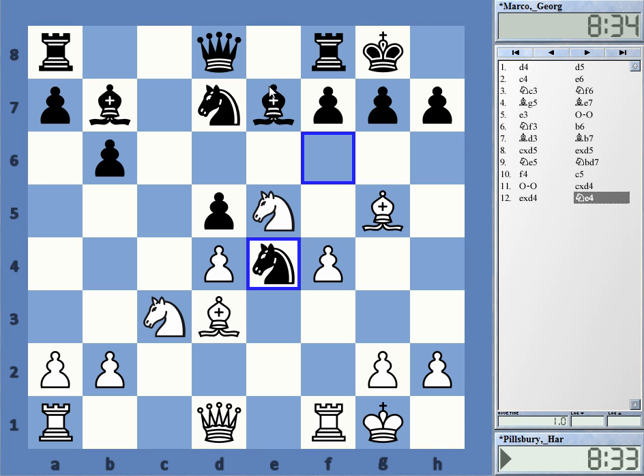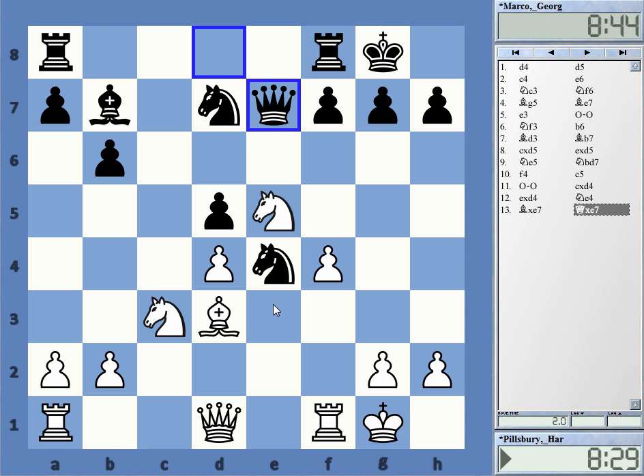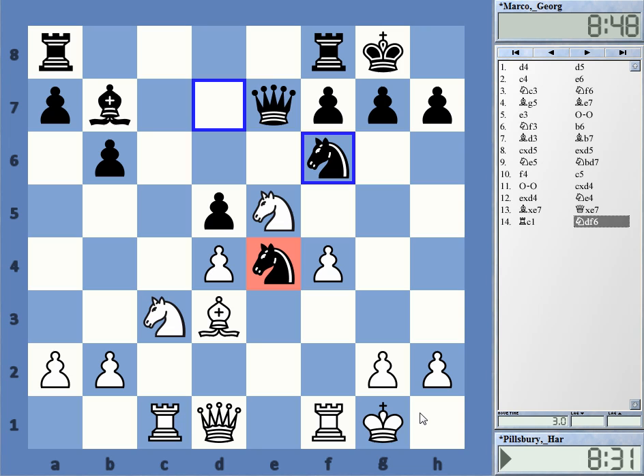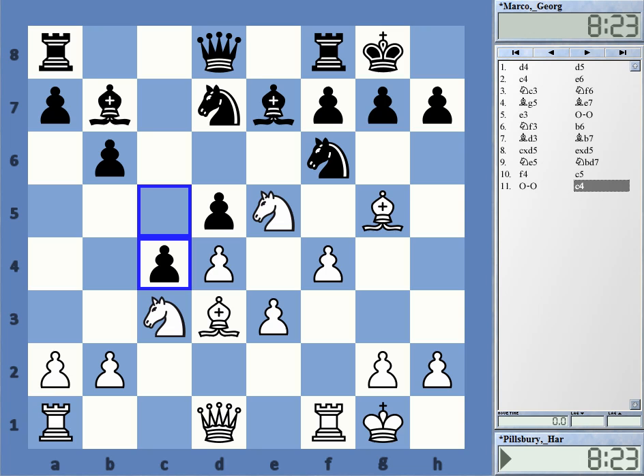What can White do now? He can maybe take on e7 — after Queen takes f6, it's not like White has anything great. If we look at Rook c1, Black might even consider f6 to get rid of the knight, or maybe Knight e4. After f-takes, there's Knight g5, but f6 is an interesting option. Black can also just support his knight. From the pawn structure point of view we have an almost symmetrical position. Black has chances because his e4 knight is also strong — he can use this weakness.